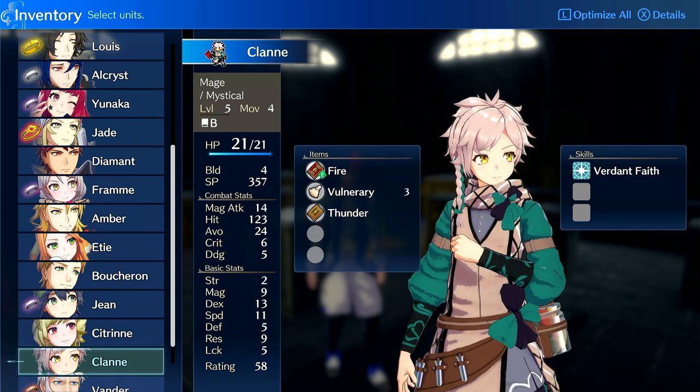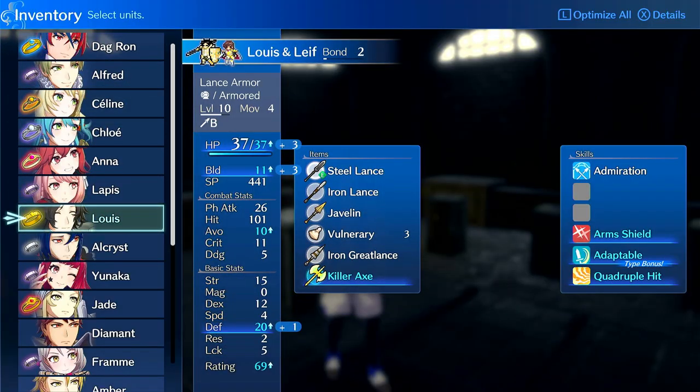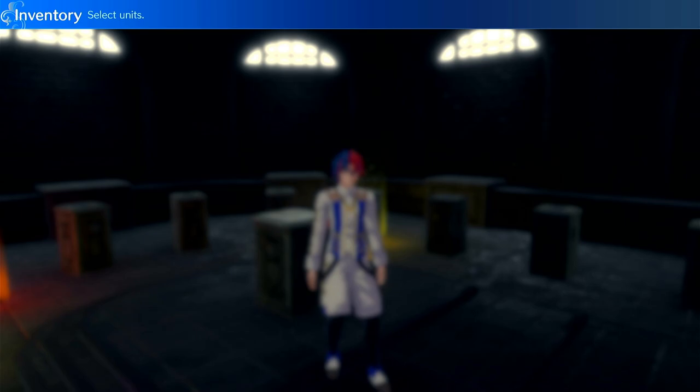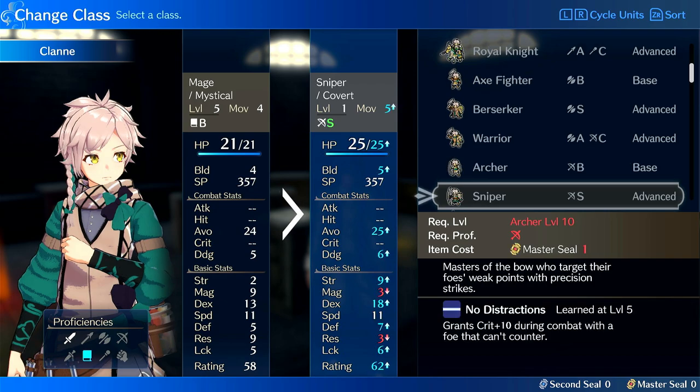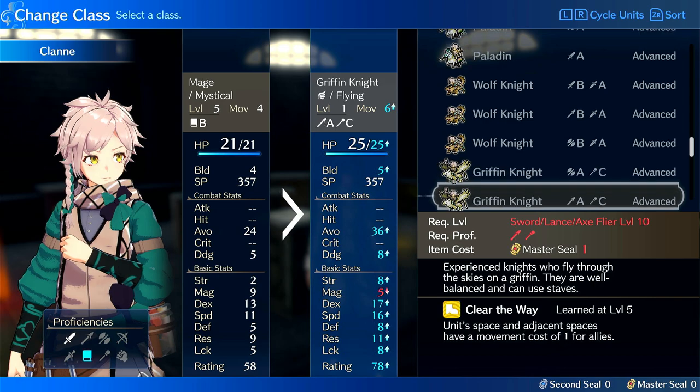Let's talk about classes. His speed is good and his strength growth is good, so theoretically he could be good on anything. I would put him on Wyvern, because that would give him 55% strength growth. You'd have to second seal him into it and also get the proficiencies. With his low build, some characters can wield heavier weapons and double more consistently with high speed, but even though he has high speed he will struggle to wield heavier weapons.